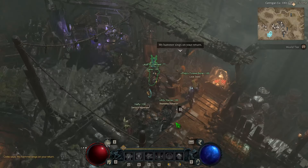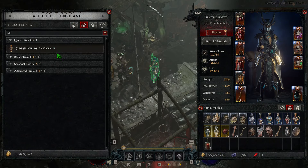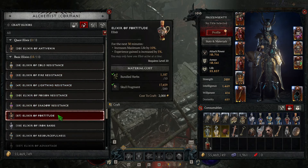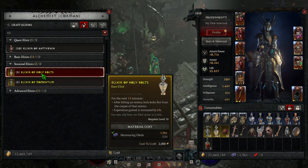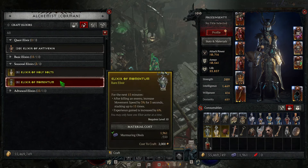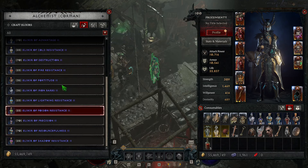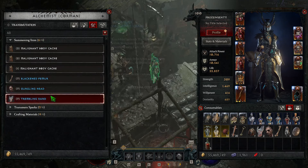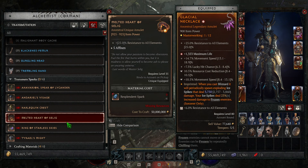At the alchemist there are a lot of conversion recipes now. Bundled herbs are used for all the potions instead of specific herbs, which is a big improvement. There's also a sink for your excess obols — you can craft special potions that are actually pretty strong. The transmute system uses consolidated resources too. There's also the Uber spark crafting — you can salvage Ubers and use those resources to target a specific Uber, which reduces the crazy RNG from previous seasons.